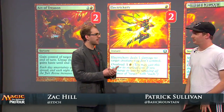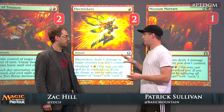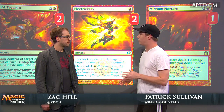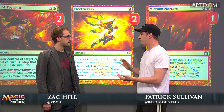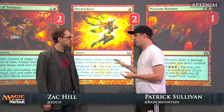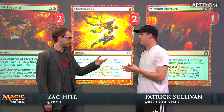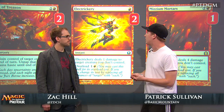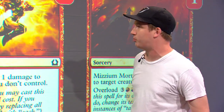Electrickery — in a lot of these red deck mirrors, your opponent has a million one-toughness creatures. Is that what this is for? Yes, and it's especially important because the most meaningful cards in the mono red mirror, with the exception of Boros Reckoner, are the one-toughness creatures. Legion Loyalist and Fire Fist Striker are what allow you to leverage early advantages into insurmountable gains. Blunting those creatures in particular is very important. You could play Mugging instead for something more flexible, but the potential to blow someone out with the overload and to fight over the creatures that really matter gave Electrickery the nod over Mugging.